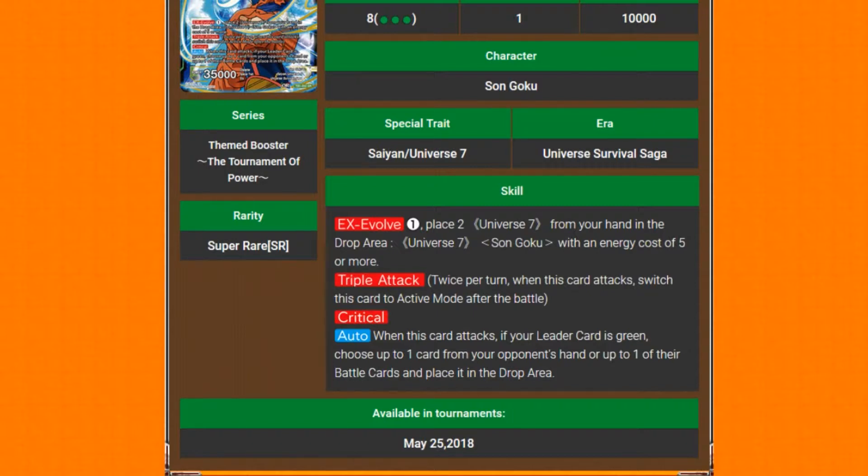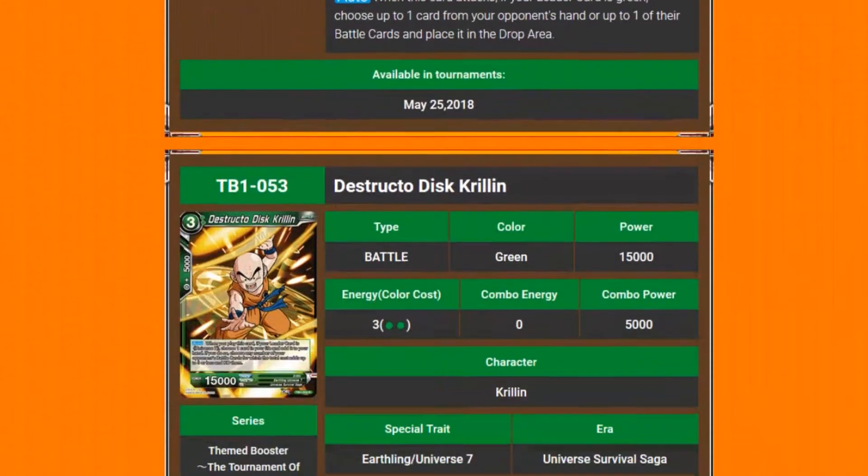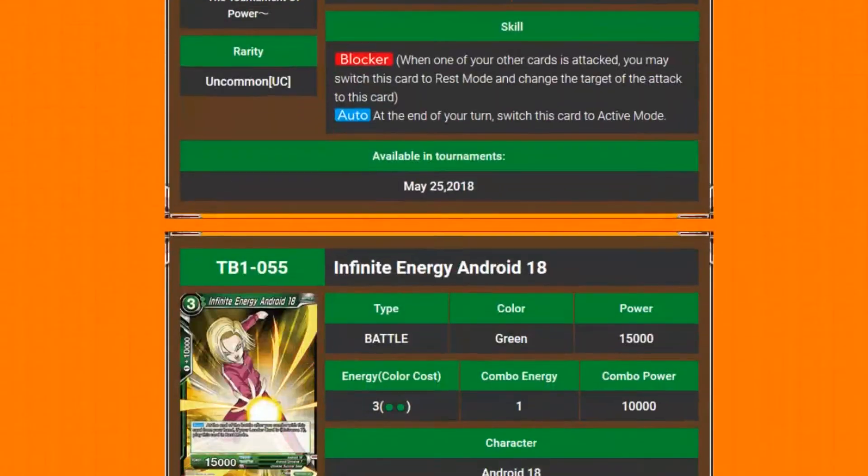You negate the first hit, and he comes back again with 35 crit — it's an upgrade, because it's triple critical. When this card attacks, you need a green card: choose up to one card from your opponent's hand or up to one of their battle cards and place it in the drop area. It could work quite well in green decks, but you do have to run the Universe 7 Gokus.